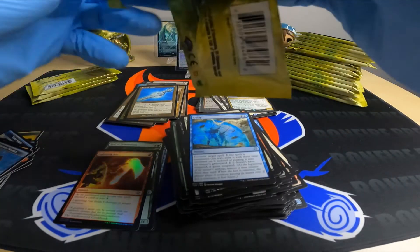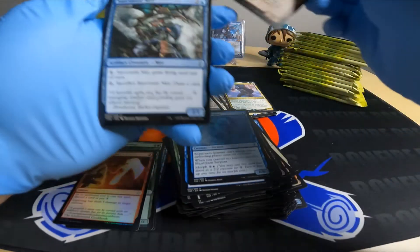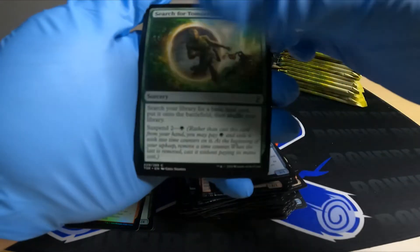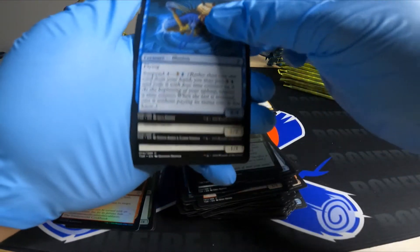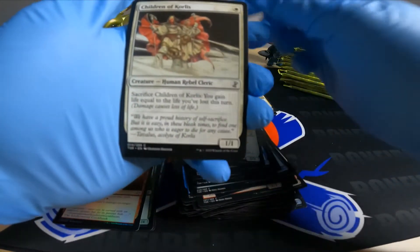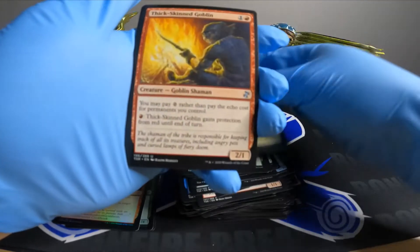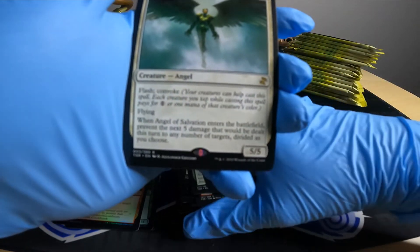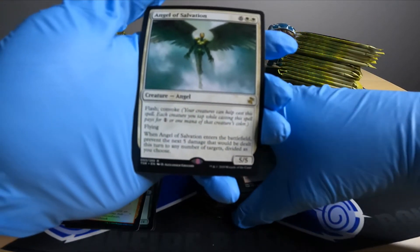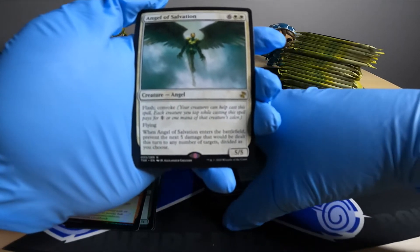We're going to need some help on the back half here. That was a serpent, not a sliver. Search for Tomorrow — oh, jumping right out! Let's go. Five five Angel of Salvation — Flash, Convoke, so you can tap creatures to make it cheaper. Five five flying. When it enters the battlefield, prevent the next five damage that will be dealt this turn to any number of targets, divided as you choose.